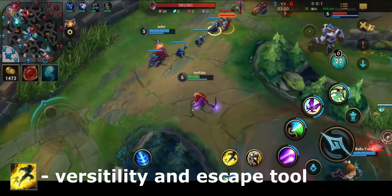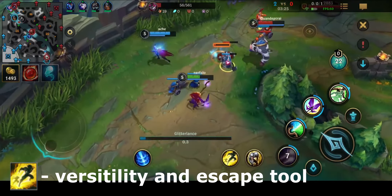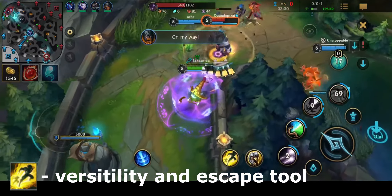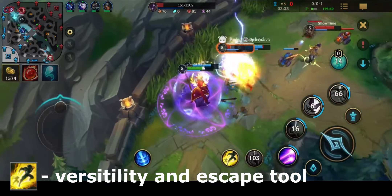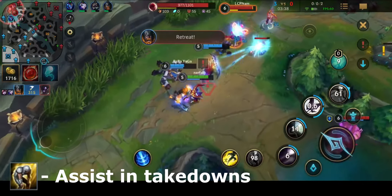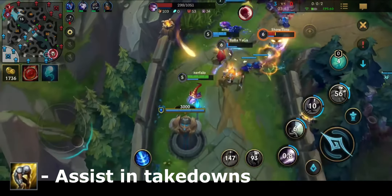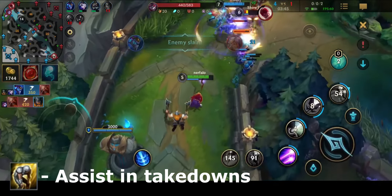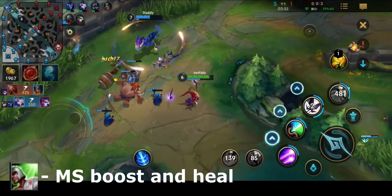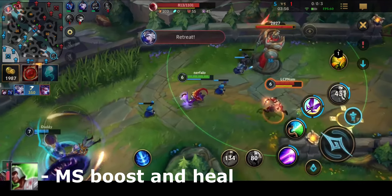For Lulu's first spell, I would recommend Flash, as I do with almost every champion. Flash is very versatile — it allows you to engage, disengage, and assist in many combos. For the second spell, I would recommend Exhaust, as it helps you slow enemy targets, and when combined with boosting your ADC's movement speed, it helps take down targets faster. However, if you want to take Heal to boost your ally's speed and heal them, that is completely fine as well.